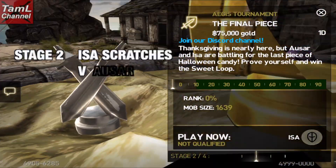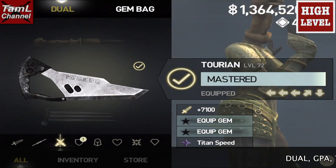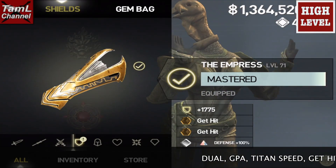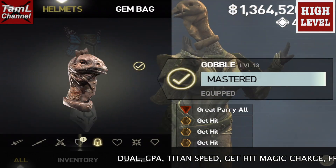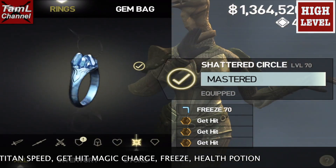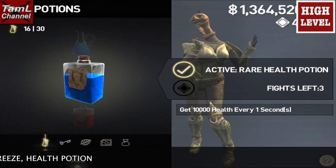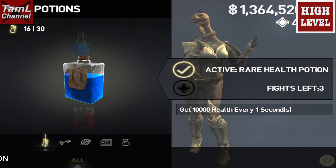Hi guys! Stage 2 of the Sweet Loot Tourney is on and it's against Al Saar for 75,000 gold with a 15% cutoff. With my high level character I used Jewel with a great parry all gem, a Titan Sweep gem, many get-hit magic charge gems, Freeze magic, and a high health potion.